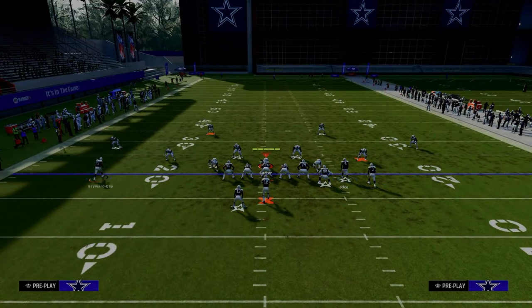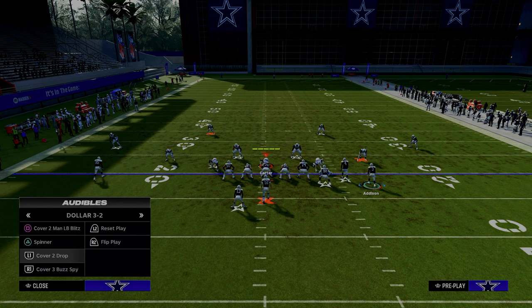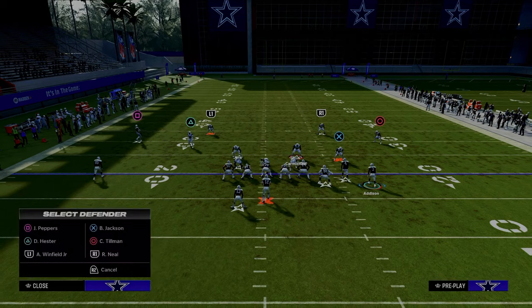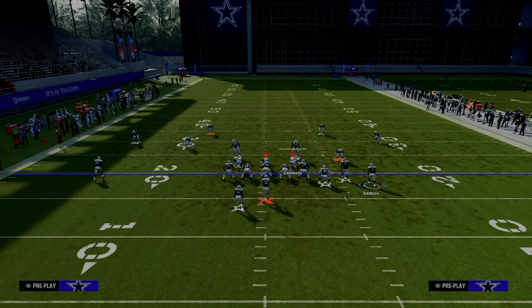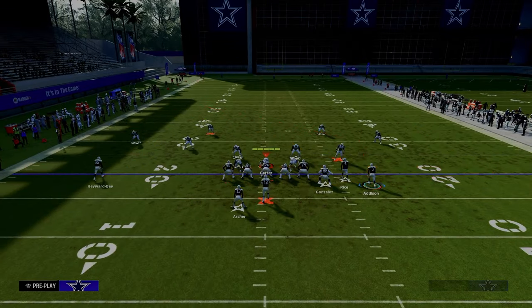Now let's talk about ways to attack and manipulate cover two — double Mabel style, or just when they're running a lot of cover two. As you've hopefully seen so far, running cover two is kind of their best chance to stop the play. We're going to motion this guy out, and by motioning the double poster out, we give it a little more space for the defenders to get cleared.